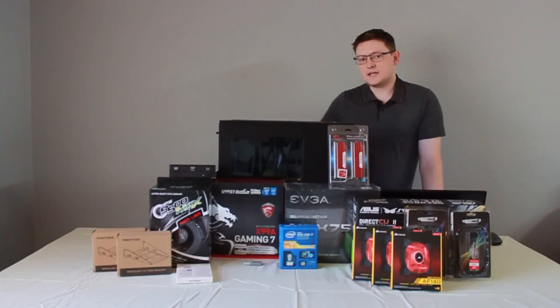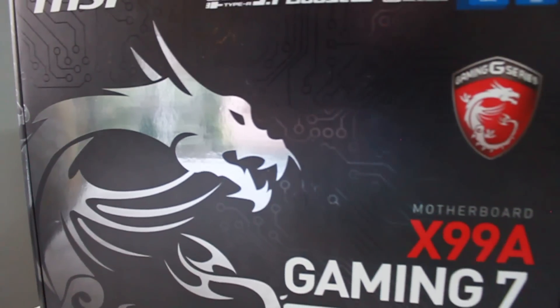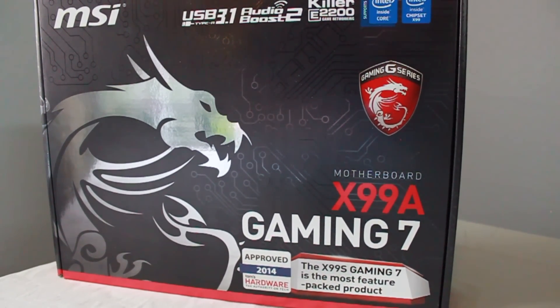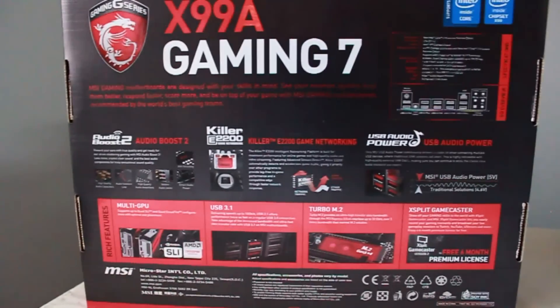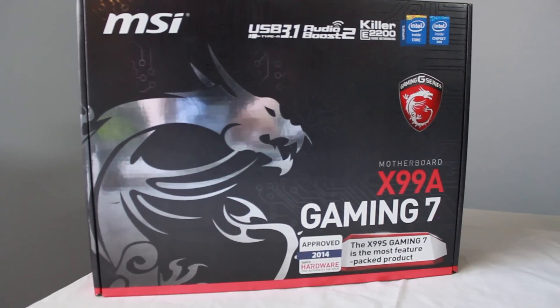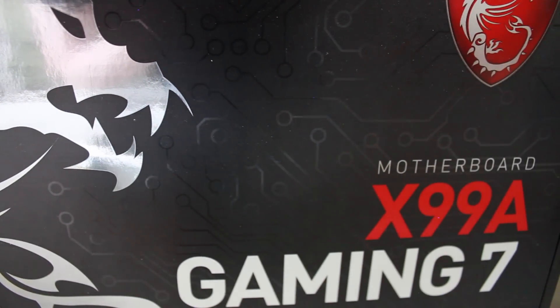The motherboard is an MSI Gaming 7 X99A, and this one is jam-packed full of features at a price that won't break the bank. At $239.99, I couldn't pass up on such an awesome-looking motherboard with loads of features. As you can probably tell by now, I'm going for a black and red theme, and the motherboard fits perfectly for what I'm going for.